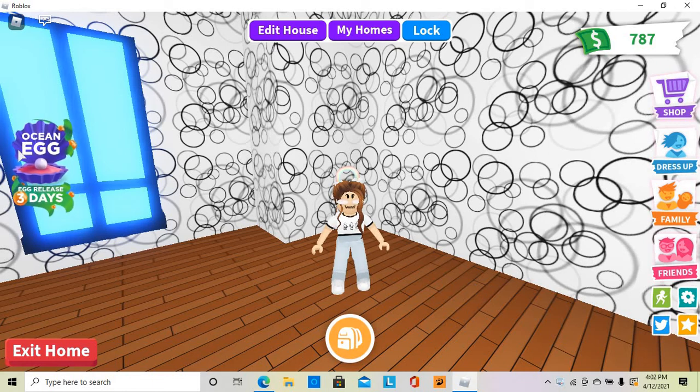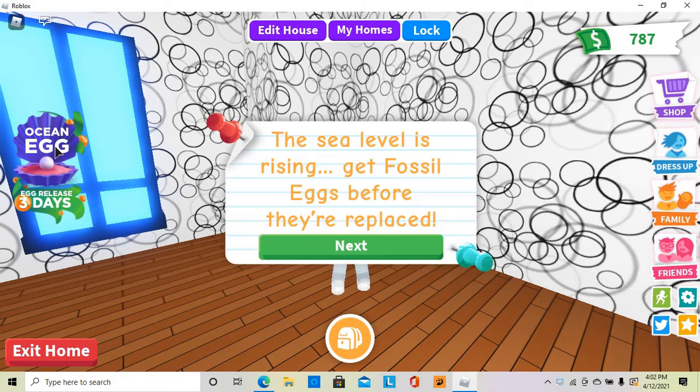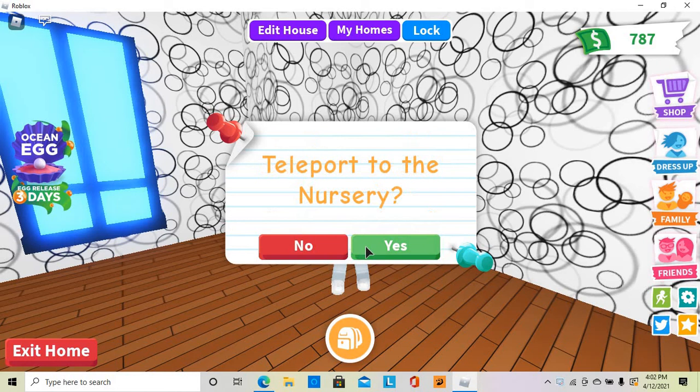If we look on the left side of my screen, it says ocean egg released in 3 days. And if we click on this, it says the sea level is rising — get fossil eggs before they're replaced — and it will teleport us to the nursery, which we're not going to do right now.